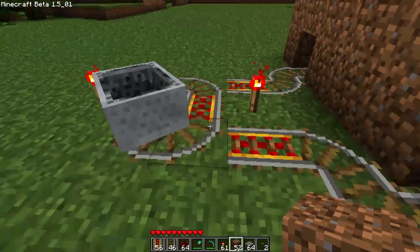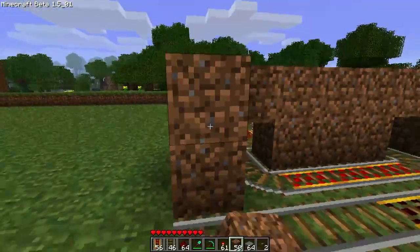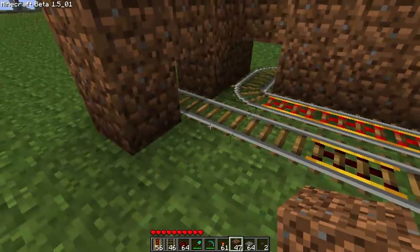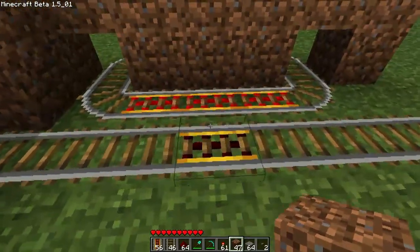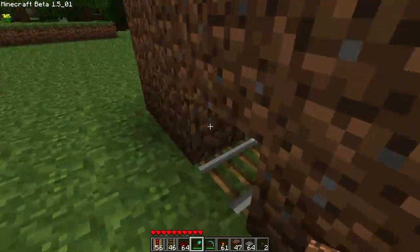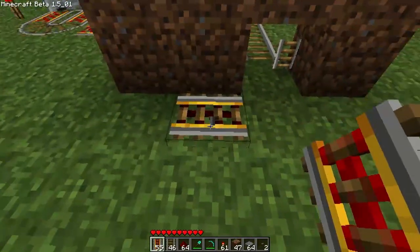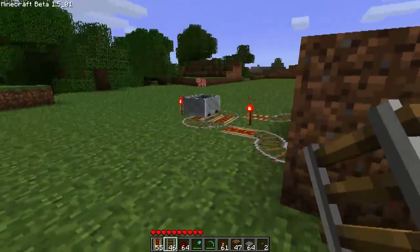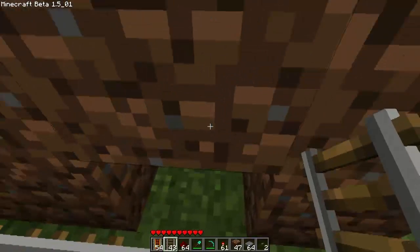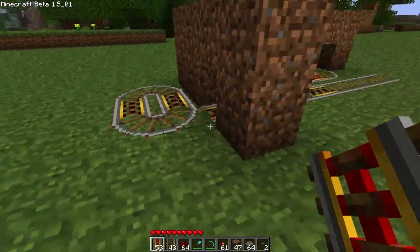Now you're probably wondering how we're going to get this cart out - we're going to focus on that later. Right now we are going to make the cart holding area. This part isn't actually necessary - you don't need to do this. But I just find it neater, because you can get out of the cart here and destroy it. I just find it neater if my cart goes away. So we're going to destroy that track, place a powered rail there, make the exact same small loop, and put a powered rail there because that helps it get out.